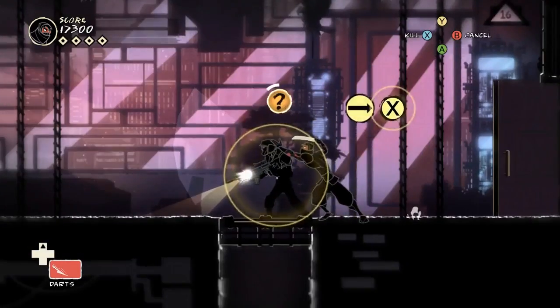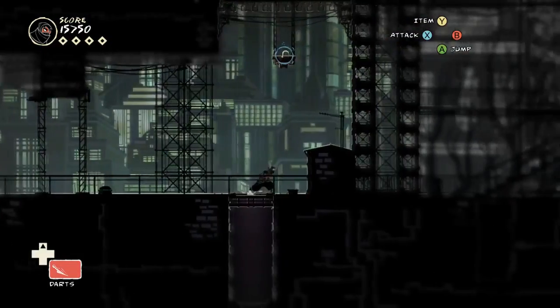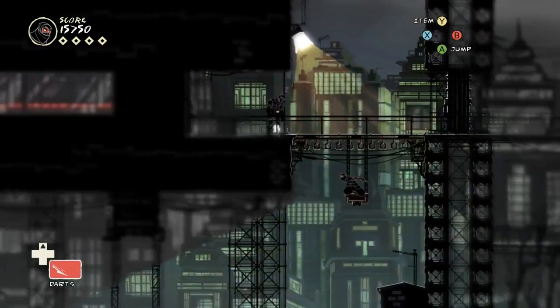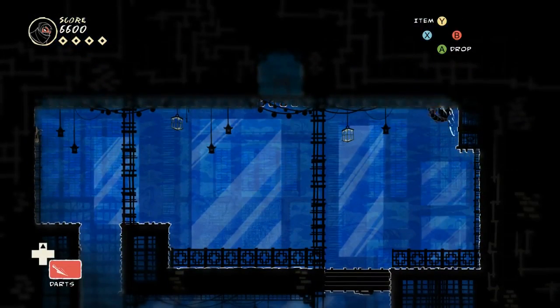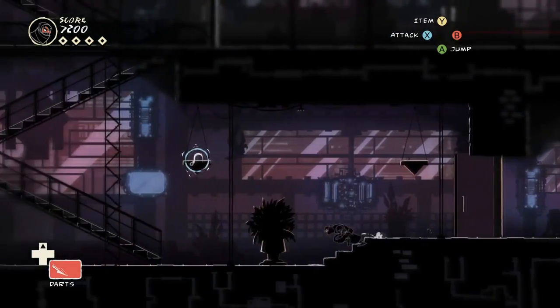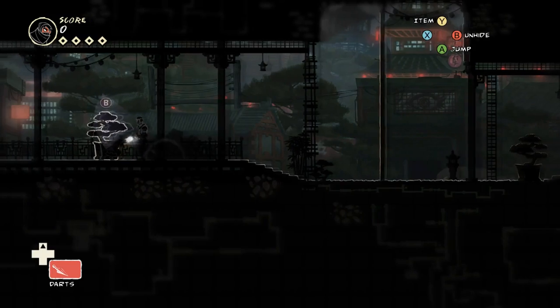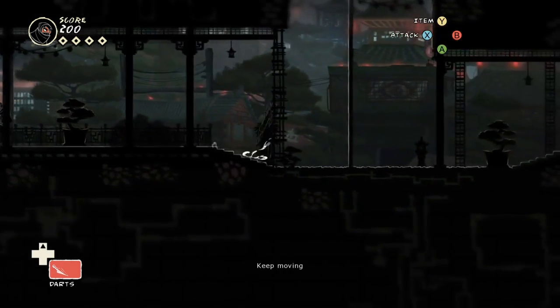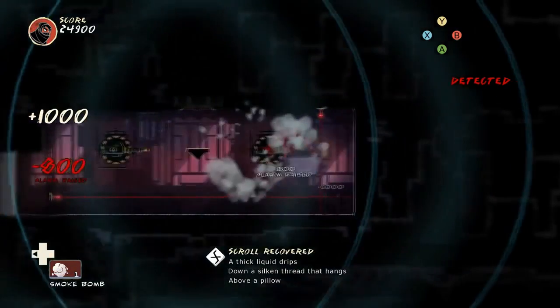The main difference that makes Mark of the Ninja stand out from all those other games, though, is the use of stealth. As you can see from the footage, this game hits all the ninja trademarks using weapons like swords and darts and a grappling hook, you're able to cling effortlessly to walls — all the good stuff you'd expect. But the way the stealth elements are implemented here are as good as any stealth game I've seen. The use of light and darkness is very cleverly done. You can hide in doors or behind objects, or just lurk in the shadows, but if you're spotted, you are thoroughly screwed and get ready for some craziness.